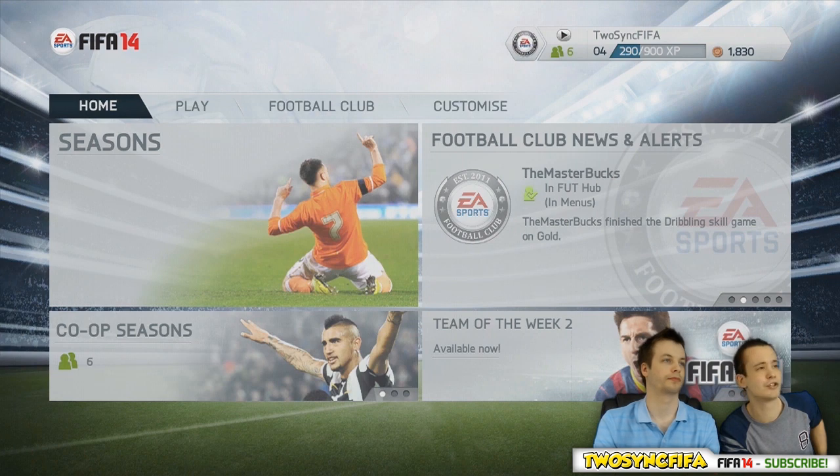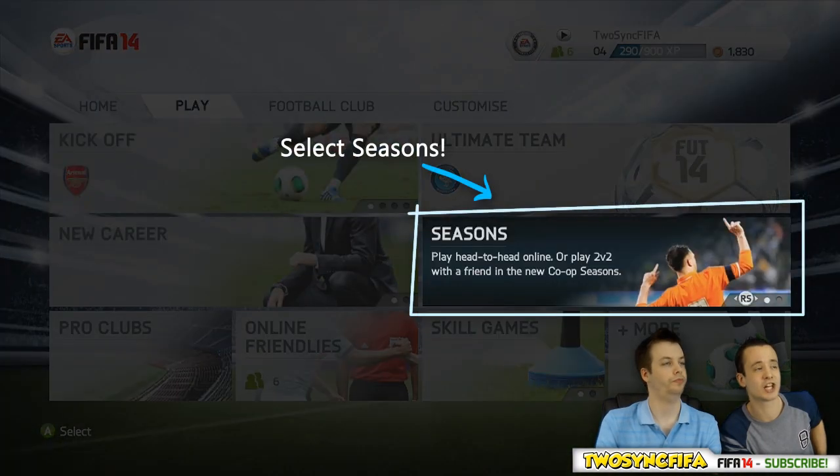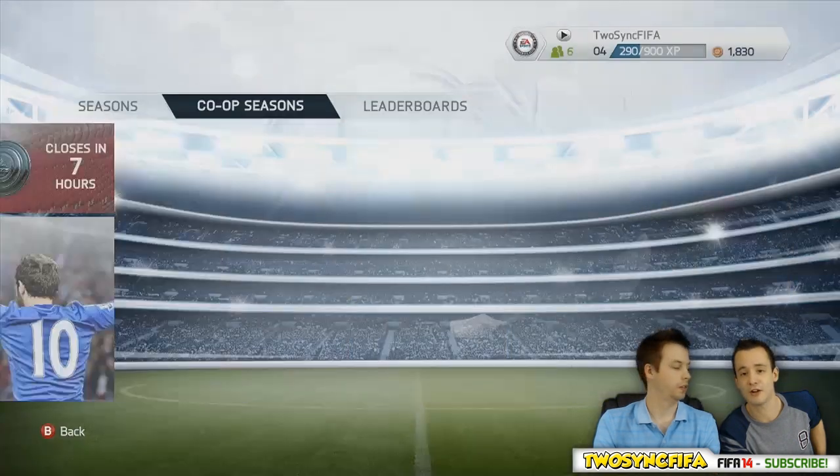So we're going to show you how to set up a 2v2 game in FIFA 14 and also show you some gameplay. The first thing you will want to do is scroll to the play tab, and once you're on the play tab select seasons, and then on the seasons tab select co-op seasons — it's very straightforward.